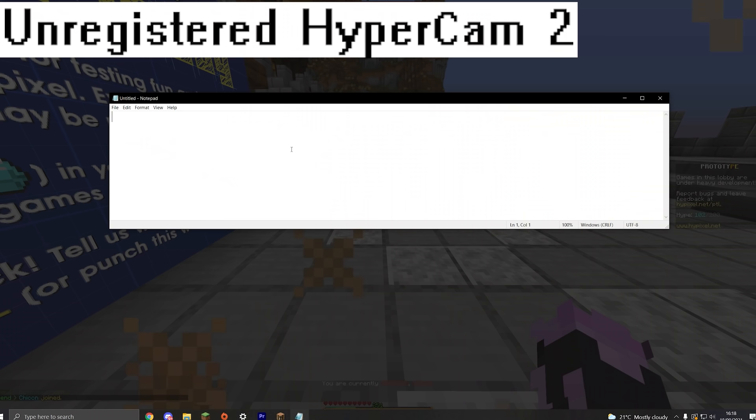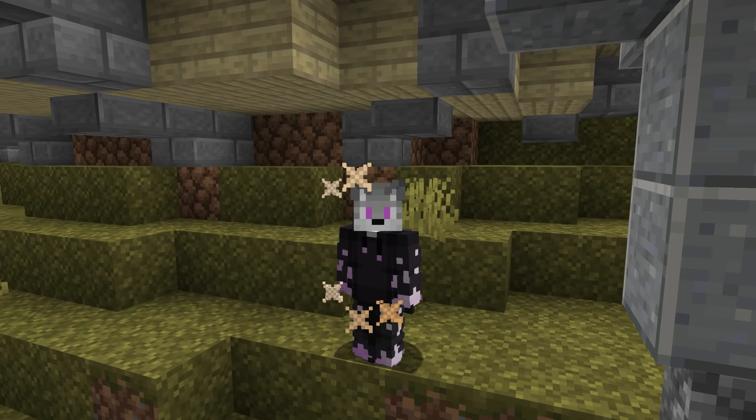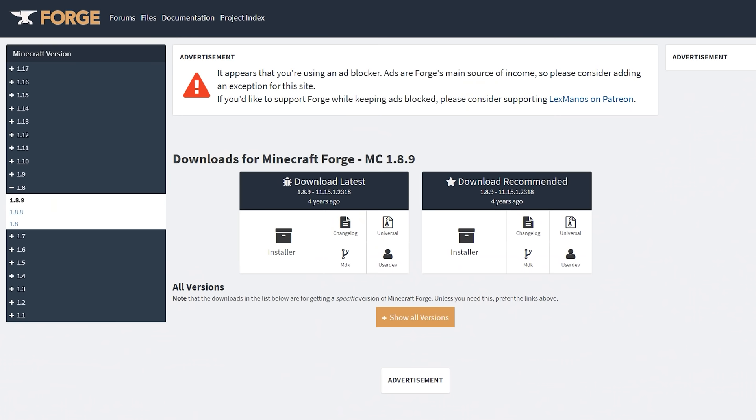Let's start with a tutorial of how to install your mods. If you don't want a tutorial, there's a timestamp you can skip on the screen now. If you're still here, I'm gonna assume you want the tutorial. First off, we're gonna want Forge. Forge is a Minecraft mod loader which you need for all of the mods in this video, and it's super simple to install. All you have to do is go to the Forge website, which I'll link in the description of this video,